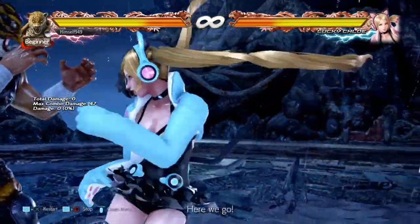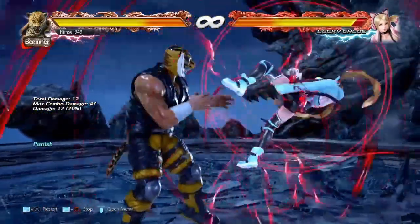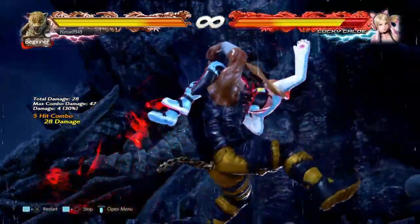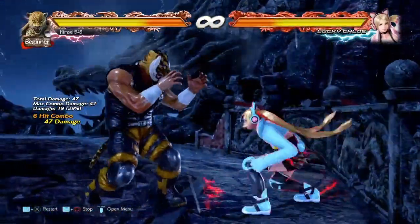A better option is doing FF3. If you hit this early you'll catch it in the air and you can finish the juggle to get 47 damage. In my opinion this should be enough to close out the round.